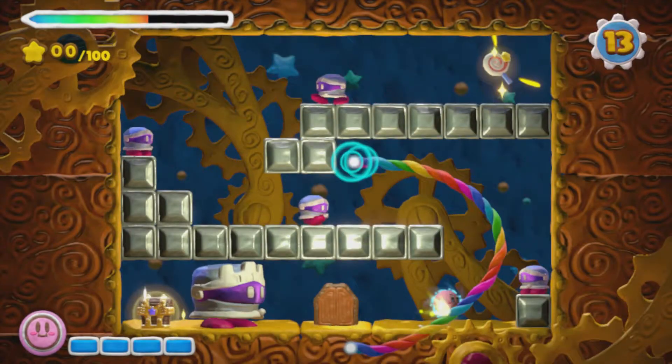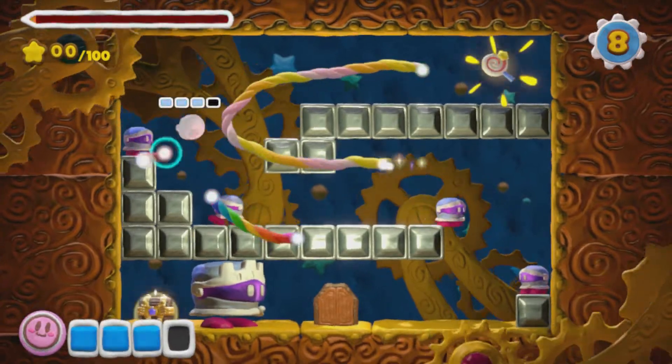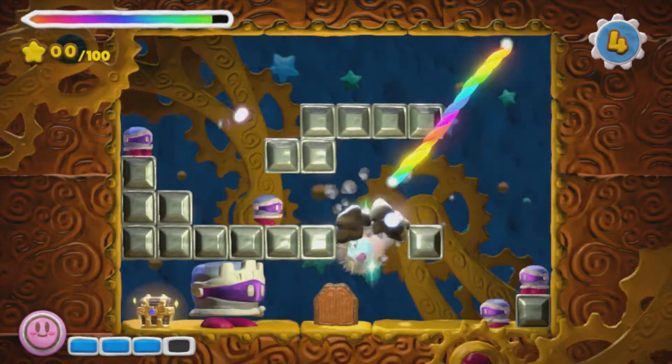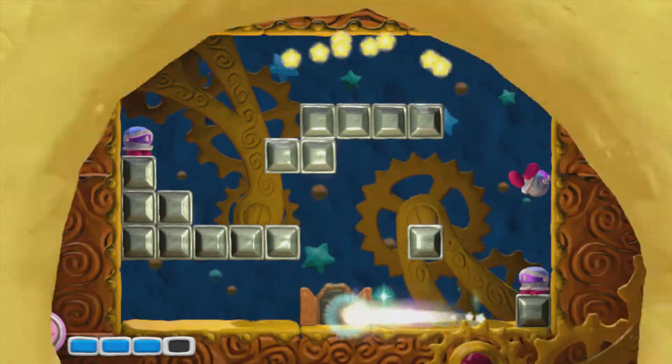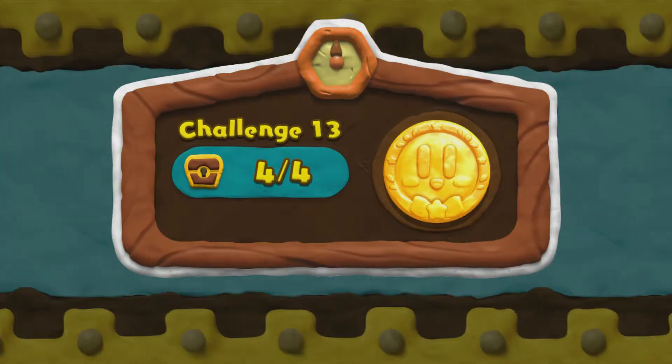Now here you'll see the exact same thing we saw in the survival challenge before, except in reverse. We now see it opposite. Interesting how that works, but same difference. Works the same way. And we get the chest. And all of you die. Thankfully that one at the end survives. Challenge 13 is completed.